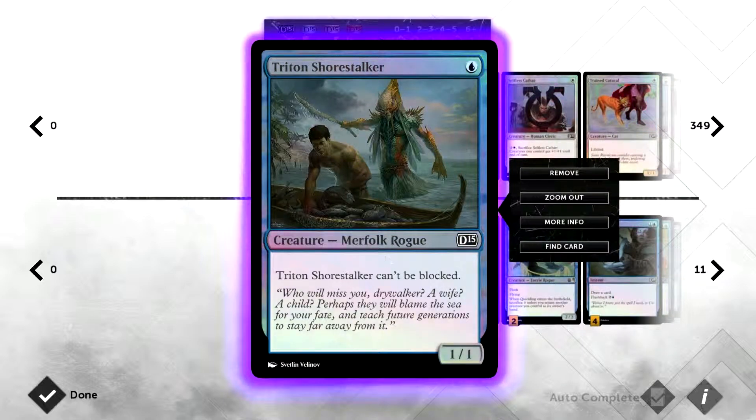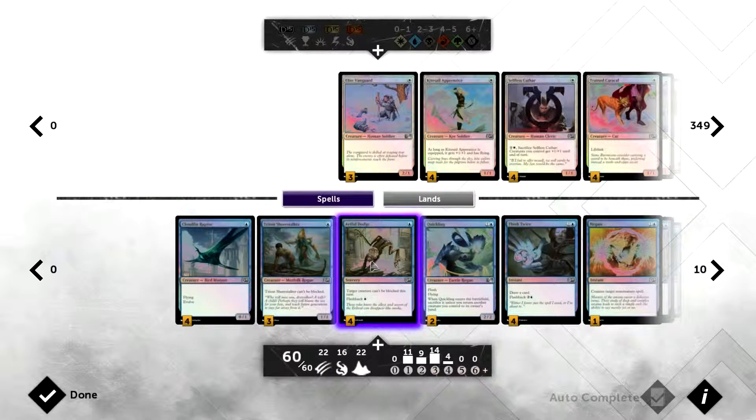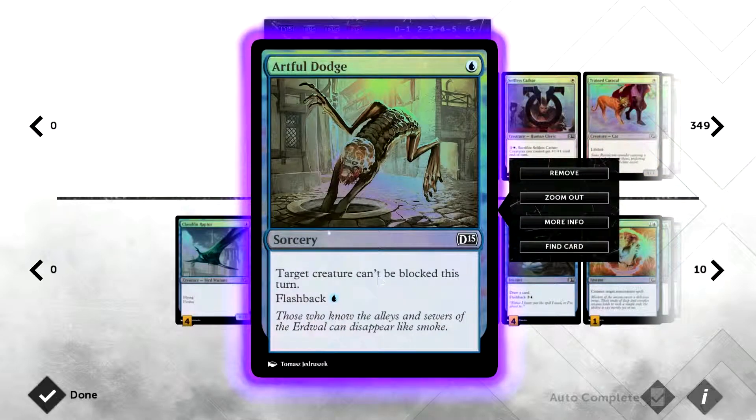Then we've got Triton Shore Stalker, a 1/1 for one mana — again not that fantastic, but it can't be blocked. So this is a guaranteed one damage every turn that your opponent can't do anything about unless they've got spot removal.